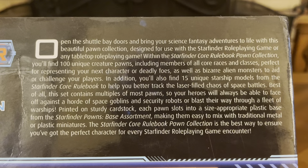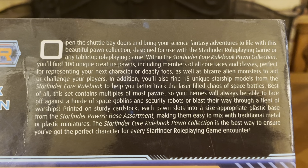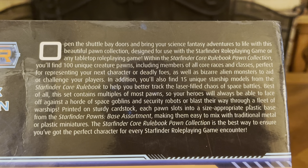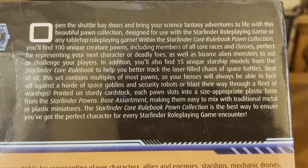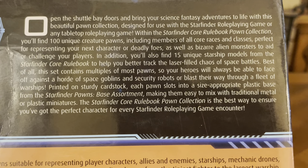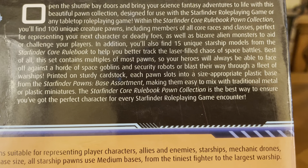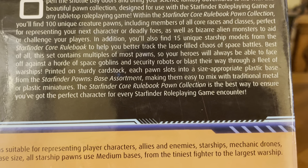Within the Starfinder Core Rulebook Pawn Collection, you'll find 100 unique creature pawns, including members of all core races and classes — perfect for representing your next character or deadly foes, as well as bizarre alien monsters to aid or challenge your players. In addition, you'll also find 15 unique starship models from the Starfinder Core Rulebook to help you better track the laser-filled chaos of space battles. Best of all, this set contains multiples of most pawns, so your heroes will always be able to face off against a horde of space goblins and security robots, or blast their way through a fleet of warships.